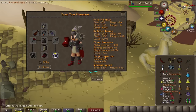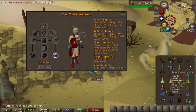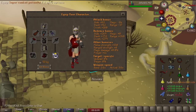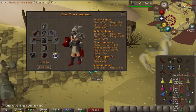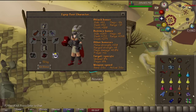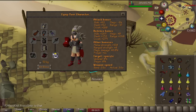The Tekton boss fight is extremely useful for the Dragon Warhammer because he has really high defense, and lowering that's always good. I also bring the Dragon Hunter Lance since the boss at the end of Chambers of Xeric, Olm, is a dragon and it's great against him. I bring the Fang as well because it helps out with both Tekton and the ranged vanguard. You can see I have an axe and a pickaxe here.